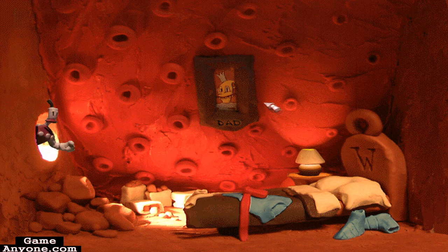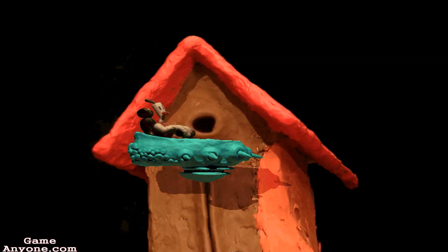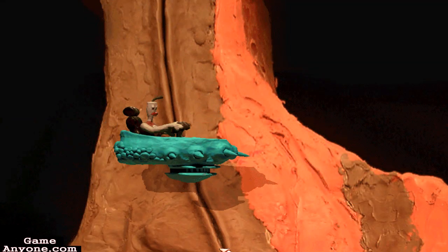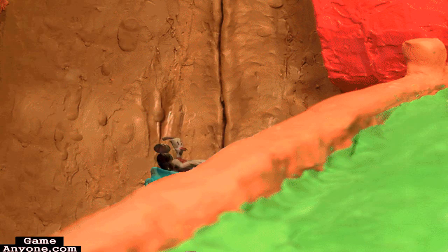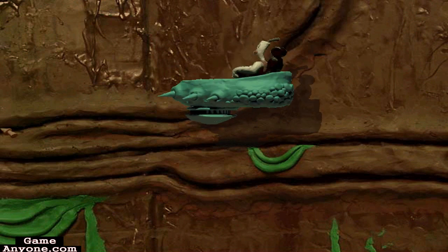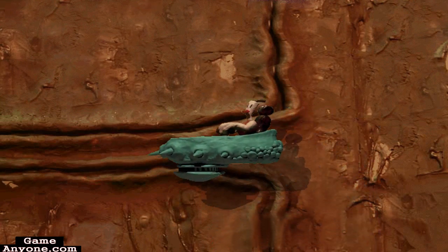A 'W' and some shit strewn about — this looks like Willy's house. Rooftop loft; the location is excellent, the amenities are to die for. Look at that thing take off going down — clay physics for the win. Alright, let's get our asses back down to the bottom. We have some more exploring to do. Come on, claw car, don't crap out on me now.